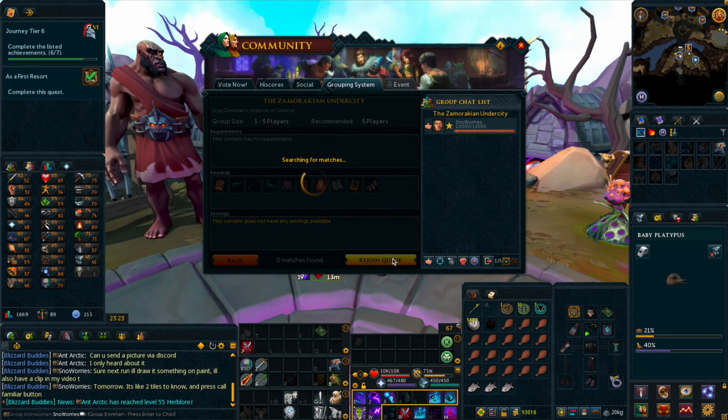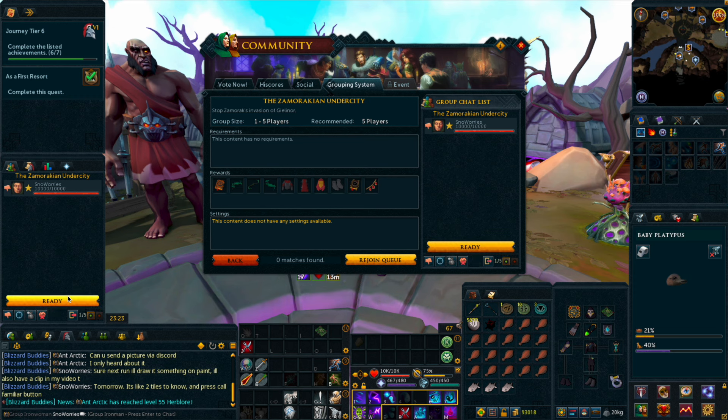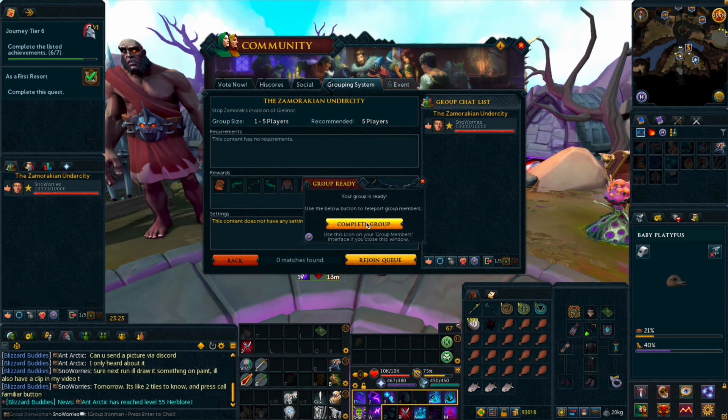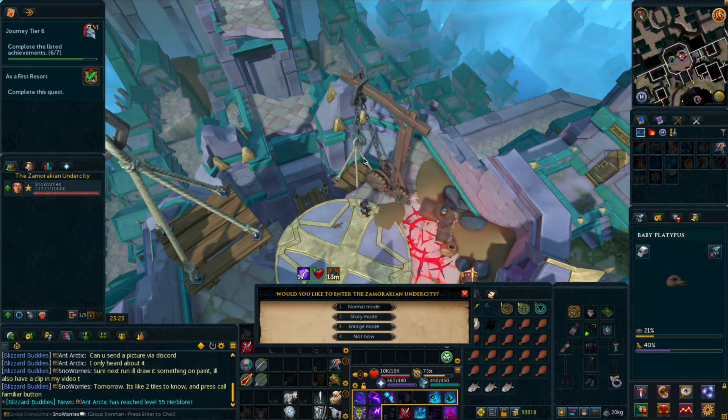Use the grouping system to form a group and set it to Zamorakian Undercity. Ready up in the group and teleport yourself to the dungeon. Enter the dungeon and walk straight ahead.